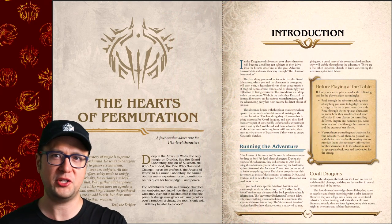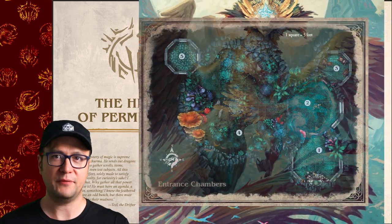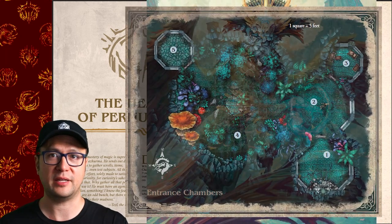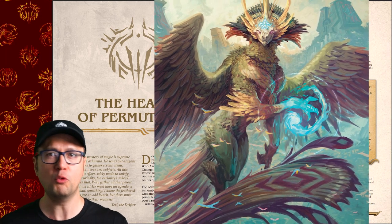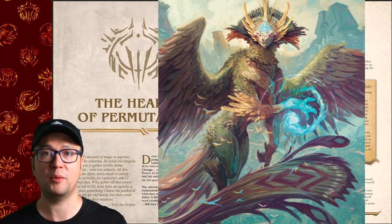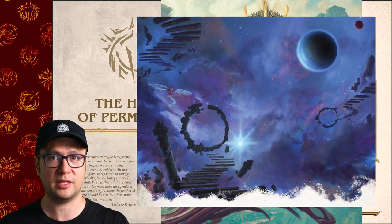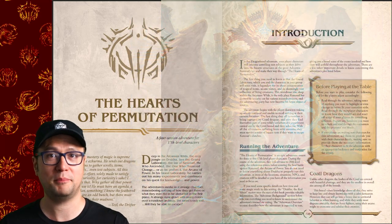The Hearts of Permutation gets pretty surreal. You wake up with amnesia in a strange chamber. If you survive the trials, you're rewarded with a fight for your life against Cux Coatl, an infinitely curious dragon who has no moral boundaries when it comes to experimentation. If the tests and trials players face don't kill them, the fight with Cux Coatl is complex enough that it might do the job.